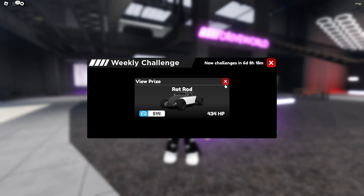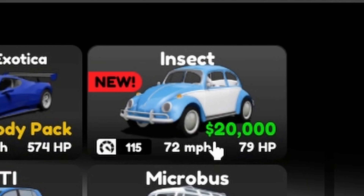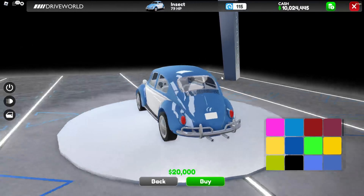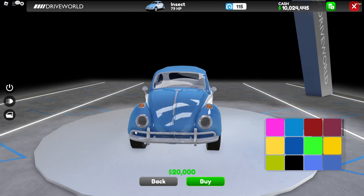This is really interesting - it's now showing the max power and max top speed, which hasn't happened before. This first car is priced at 20,000, which is very cheap. The top speed is 72 miles per hour, with a 150 restriction and 79 horsepower. Not bad.